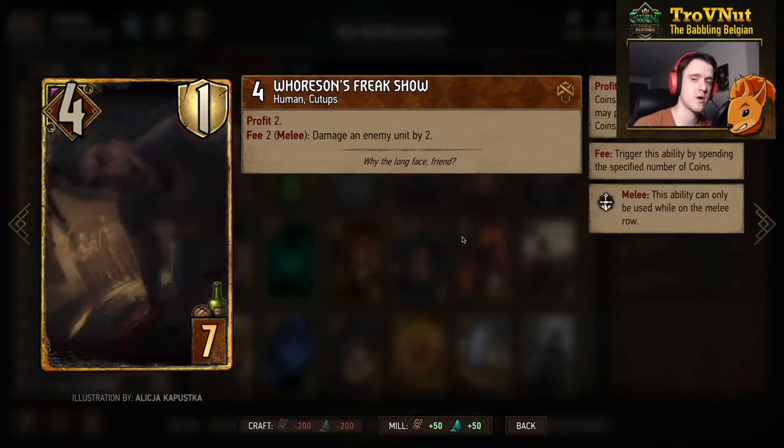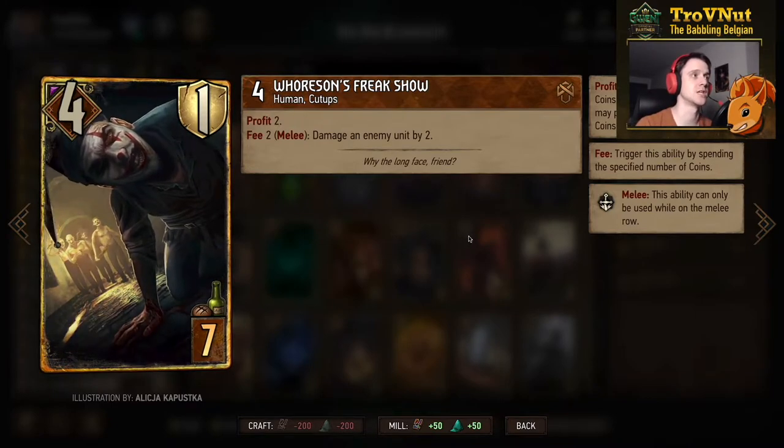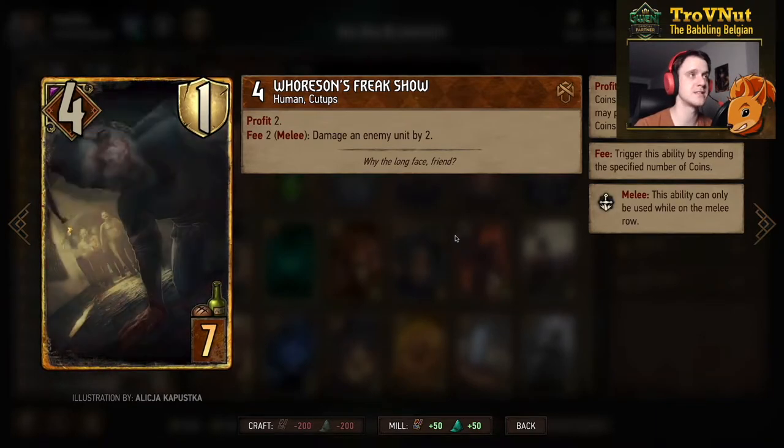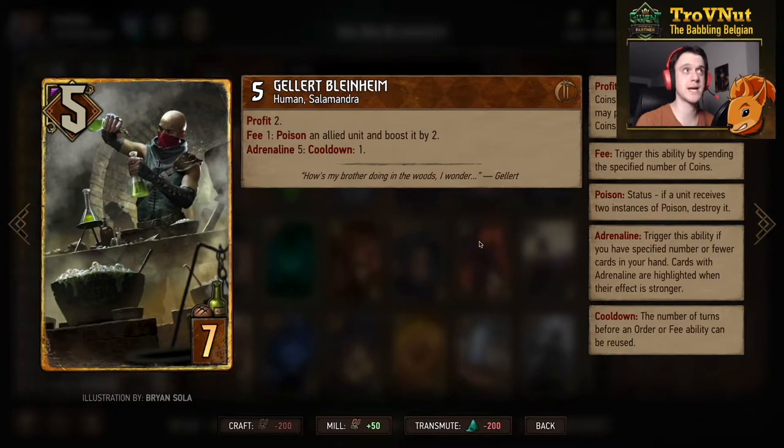Since it's Syndicate, we need Orsen's Freak Show for a bit of removal: four power, one armor, two profit, and for each two coins you spend on this card you damage an enemy unit by two. Especially with Jackpot, it is capable of killing a lot of things in a single turn.